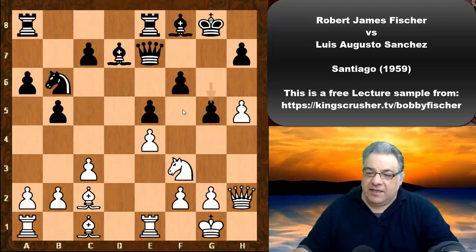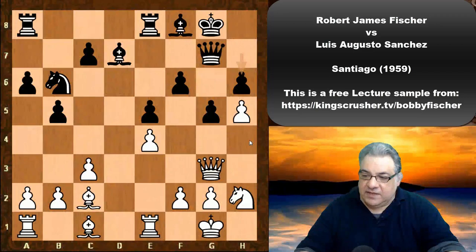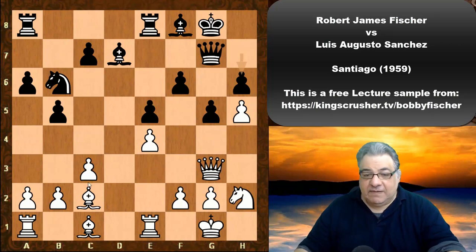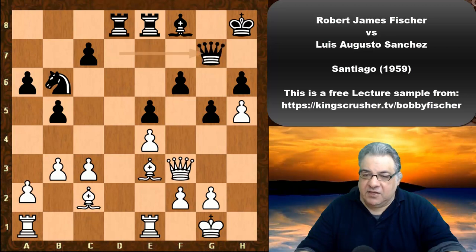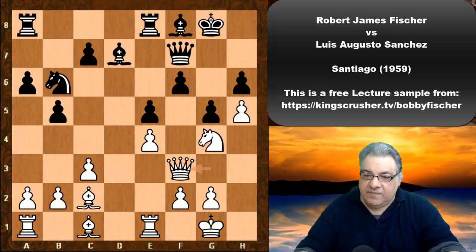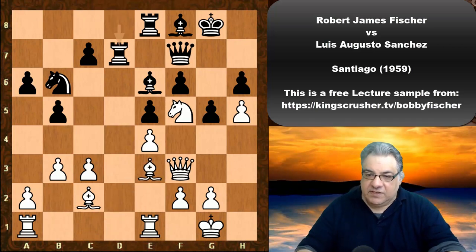A plan based on f5 now emerges. We see Qg3, Qg7, Nh2, h6, and now Ng4 — not minding the bishop taking on g4. Fischer keeps options open. If Bishop takes g4 concretely, then Queen takes and with Be3 white stands well and can play on the queenside. Anyway, Qf7, Qf3 hitting f6, Bg7, Ne3, Be6, Nf5, Bf8, b3 suppressing use of the c4 square, Rfd8, Be3, Rd7, Qh3.